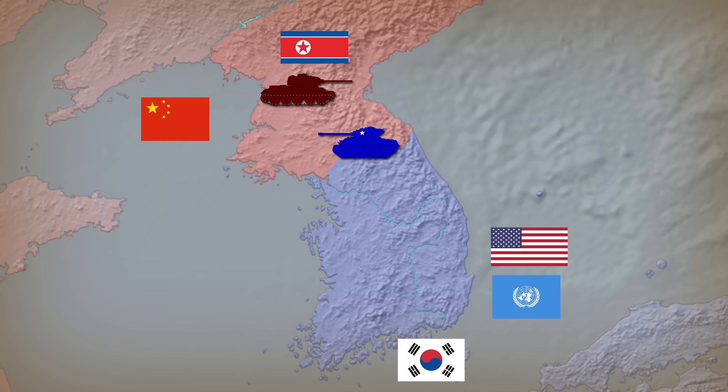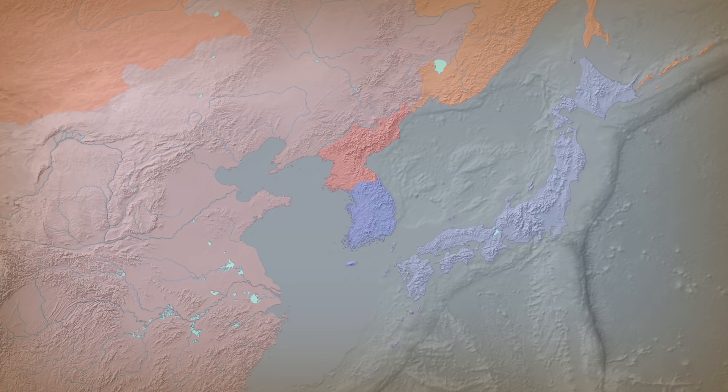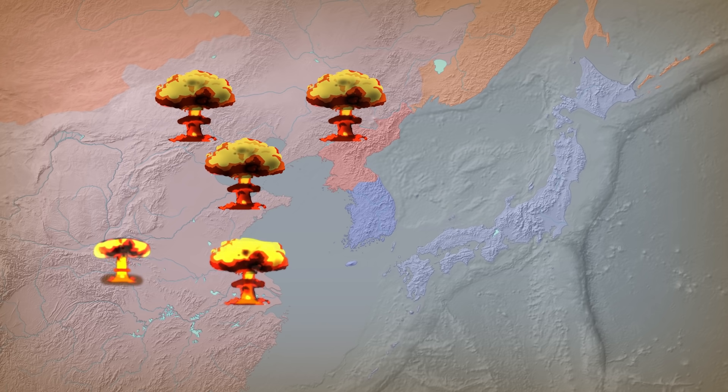The US commander requests permission to nuke them, planning a destruction of strategic targets all over China. These nuclear attacks would have made the bombings of Hiroshima and Nagasaki pale in comparison.